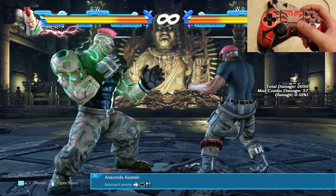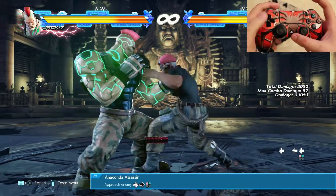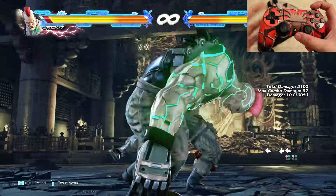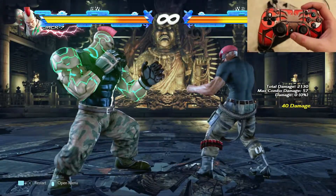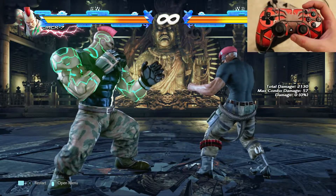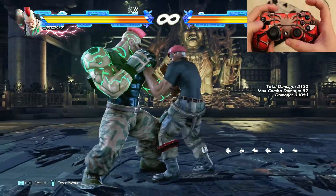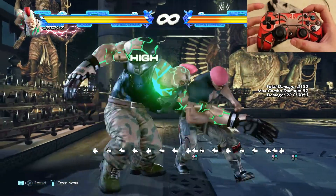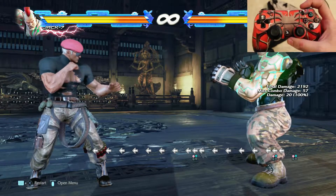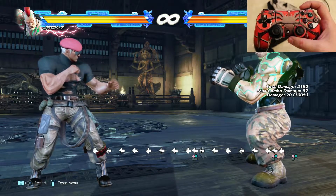The last one I have for you today is anaconda assassin, which you can execute while moving — it's twice towards your opponent and triangle and square together. You grab your enemy and get this nice grab that makes you look cool rather than going for standard grabs. You can do it while your enemy dashes at you or while you're charging at your enemy, and you can attack in movement which is very useful.